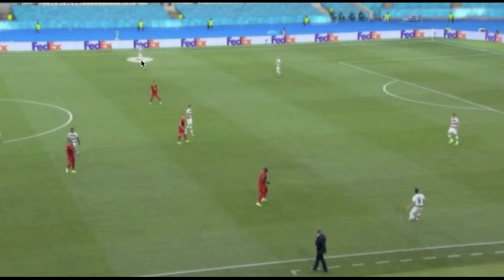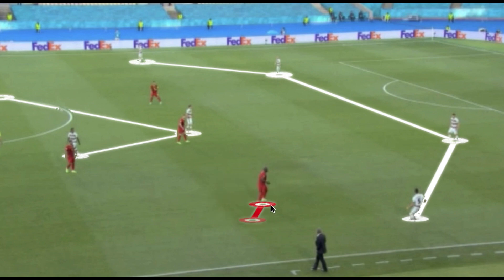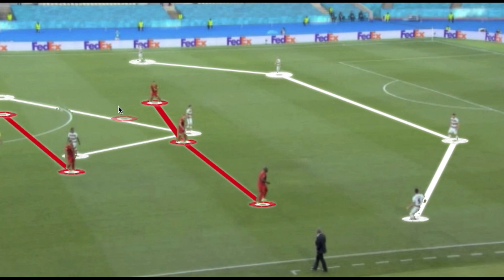Portugal's build-up was very similar to their group stage matches in their 4-3-3 approach, with deep fullbacks occupying the width. This caused problems and had them struggle to create two-versus-ones and draw out the Belgium defense. Their three-man midfield had one player holding and Renato Sanchez playing as the eight. For Belgium, Lukaku occupied the right side in the defensive phase, allowing De Bruyne to play through the center to take away Portugal's number six, with Eden Hazard on the left.